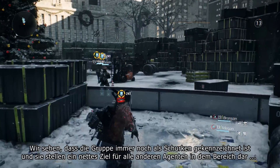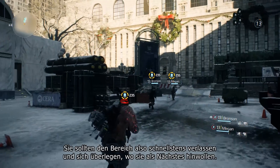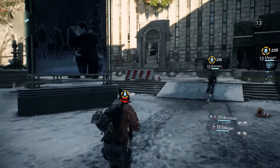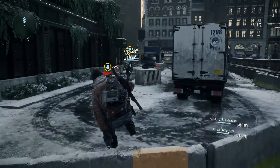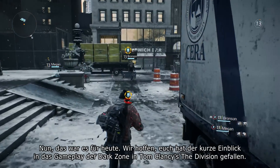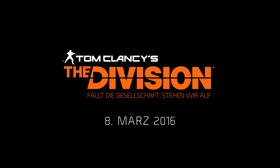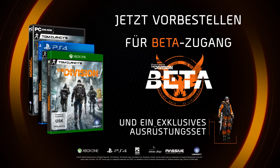The group is still flagged as rogue and they're a very juicy target for other agents in the area, so they really should leave this area quickly and decide where to head out to next. That's it for today — I hope you enjoyed a little glimpse into the gameplay inside the Dark Zone of Tom Clancy's The Division. See you next time.